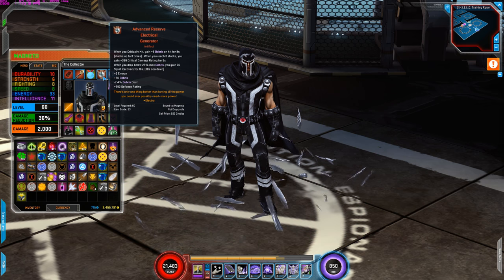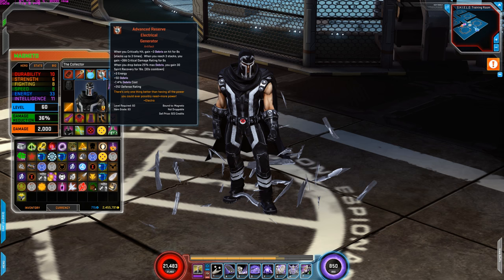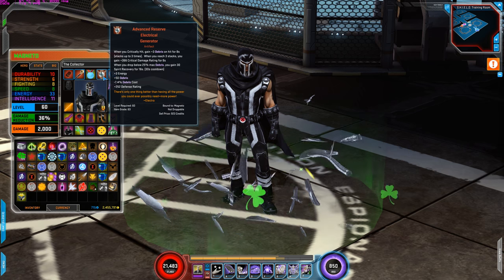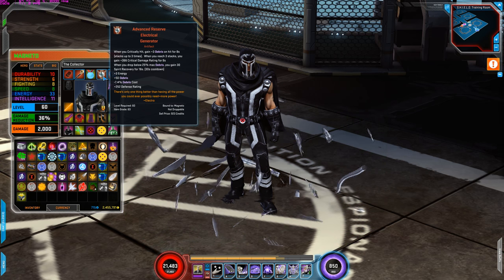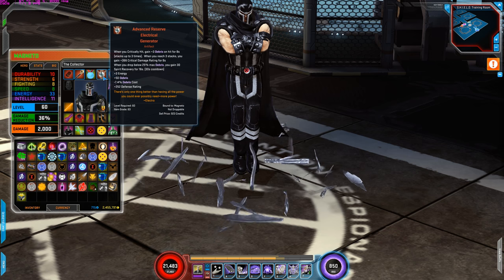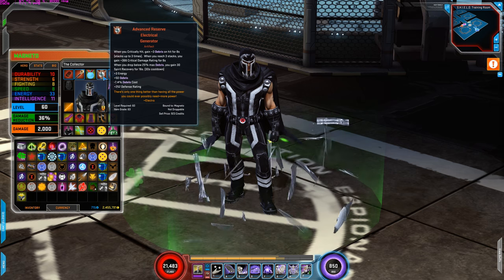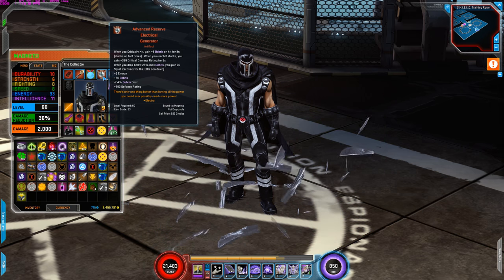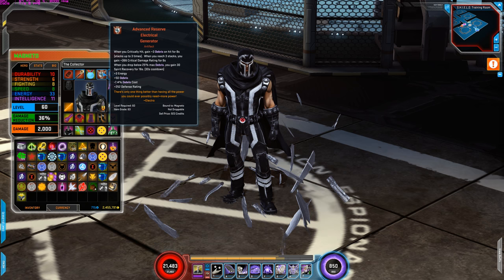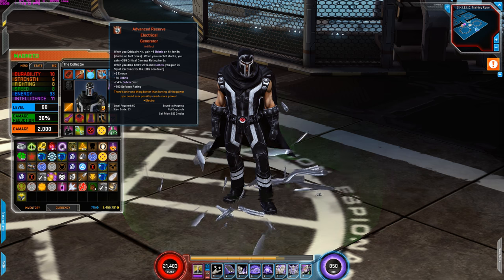Next is Advanced Reserve Electrical Generator. I'm using this for the plus 3 energy, plus 50 debris or spirit, cost reduction for debris — which is really beneficial because these powers do consume a lot of spirit — and plus 252 defense rating. Also, when you critically hit, you gain plus 3 debris on hit for 8 seconds, stacking up to 3 times. At 3 stacks you gain critical damage rating for 8 seconds, and when you drop below 25% of max debris you gain 30 spirit recovery for 16 seconds. This is an overall really good artifact for Magneto.